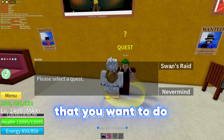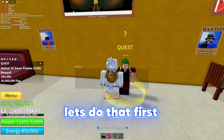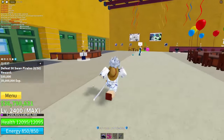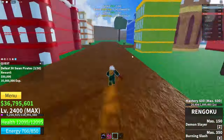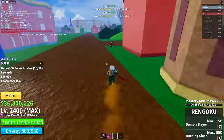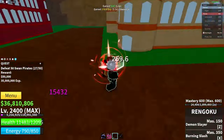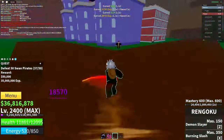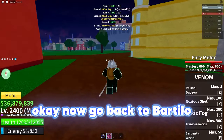Anyways, the first thing that you want to do is complete the coliseum quests given by Bartolo. Let's do that first. Defeat 50 swan pirates — they are located next to the cafe. Okay, now go back to Bartolo.